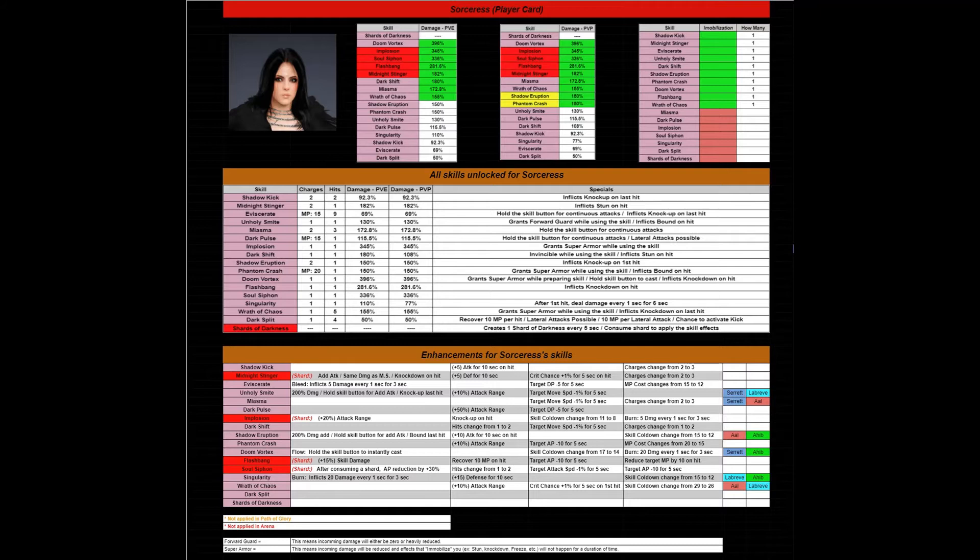Below the top section are all of her skills. I've highlighted in red the Shards of Darkness feature for the Sorceress, and below that is the enhancement screen showing the four shard enhancements that go with those skills. It's great to see that the shard skills are near the top for both PvE and PvP damage, while also having that shard effect. The player card combines everything — skills, enhancements, immobilization — into one view, like a baseball card, as a culmination of all the screens you've just watched.